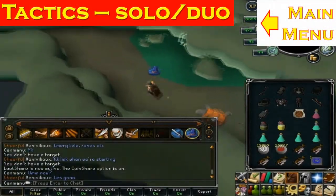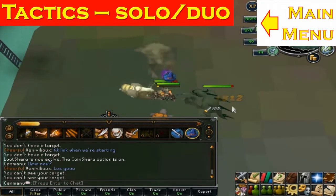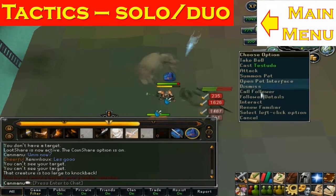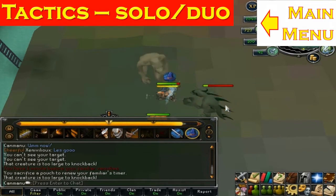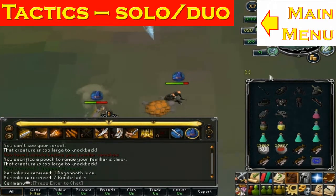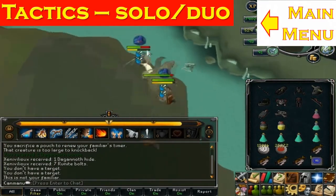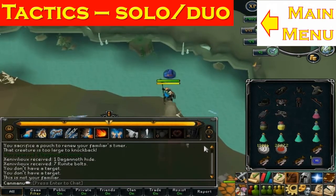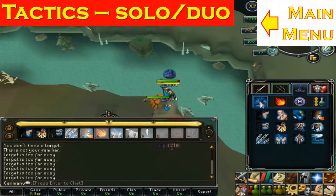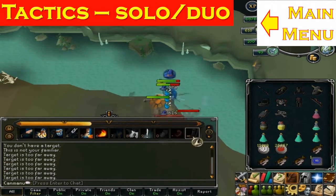For a solo or duo, start at the obelisk, go west to enter the ladder, and head to the caves together. First, both of you attack Supreme and try to get him down as soon as possible — this is the hardest part because you're attacked by all three kings simultaneously and taking a lot of damage. Lower levels may find it hard to tank all the hits, but after this initial phase it gets much easier.